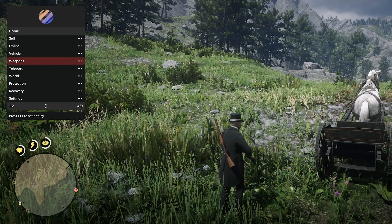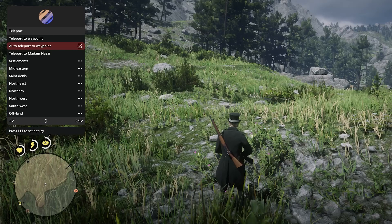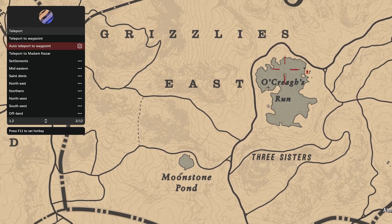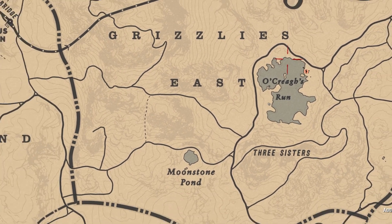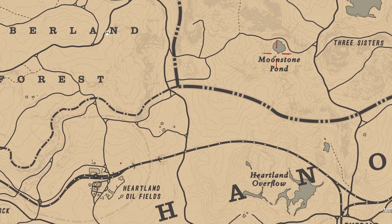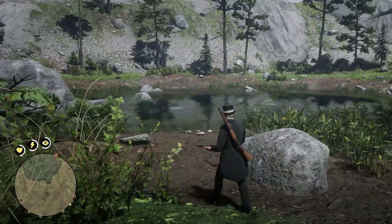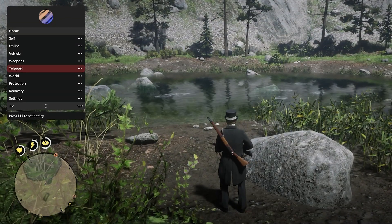There are obviously a couple of other features in each section, but I'm just showing you the ones you probably care about. You have your auto teleport to waypoint here — if you enable that, close the menu, and set a marker somewhere on the map, you'll just spawn right back there. That's kind of cool.